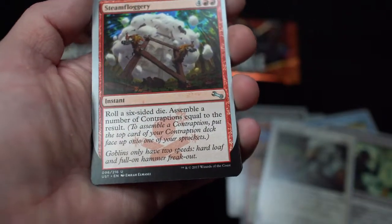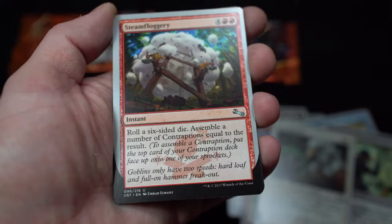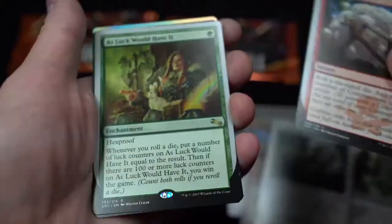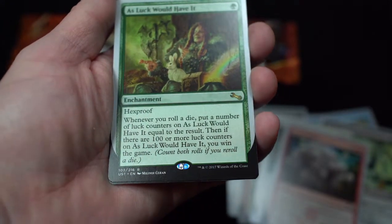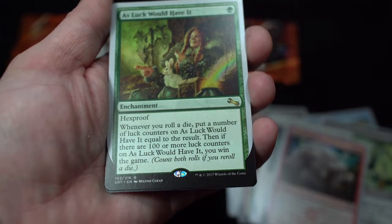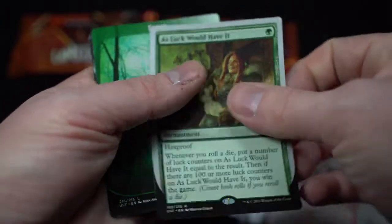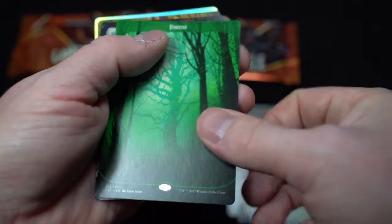Steam Fluggery: roll a six-sided die and assemble a number of contraptions equal to the result. 'Goblins only have two speeds: hard loot and pull-on-hammer-free gold.' And then we have As Luck Would Have It — hexproof enchantment. Whenever you roll a die, put that many luck counters on As Luck Would Have It. Then, if there are 100 or more luck counters on it, you win the game! Count both rolls if you reroll a die. Woo! Beautiful! I love that art.